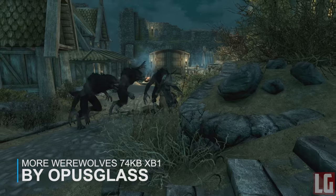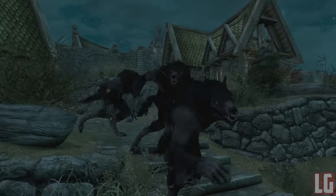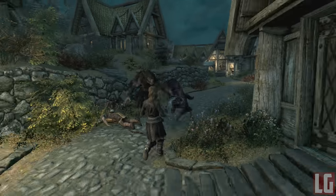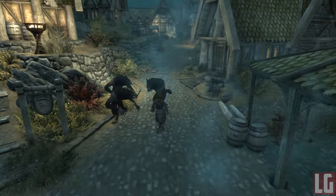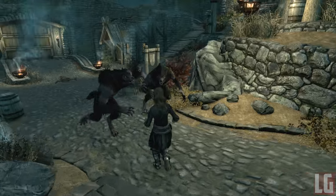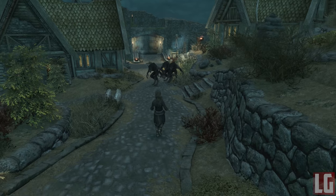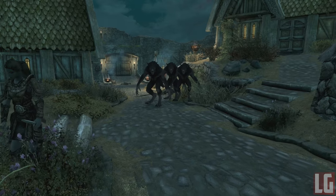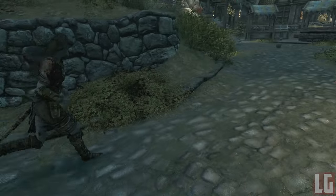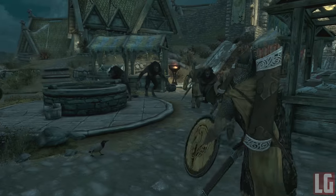Our final mod of the day is called More Werewolves, and it does exactly what it says — adding more werewolves in four different ways. First, it adds more caged werewolves into dungeons around the map. Next, it adds new spawn points for wolves in the outside world as random encounters. Third, it adds random werewolf attack encounters when you attempt to fast travel at night. Finally, it increases the amount of werewolf attacks when the moon is full. A great companion to this mod is the Diverse Werewolf mod, which adds custom skins, furs, and eye textures from the Moonlight Tales mod.